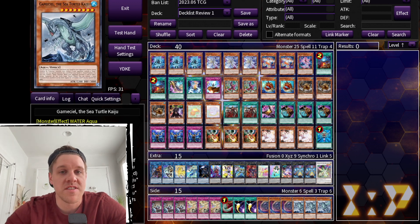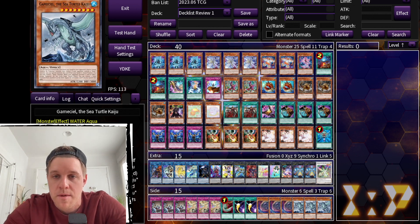Evan sent me this Melfi Sprite list. I'll read the email: 'I plan on taking this deck to regionals in September and want some advice on ratios and what staples to play in the main. No budget to worry about — I'm willing to take all advice and pick up whatever cards to improve the list so I can compete at regionals.' So first of all, Evan, thank you for submitting a deck list. I'm going to go through what you sent me and then show you the changes I would make.